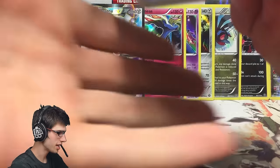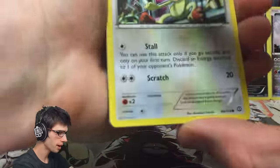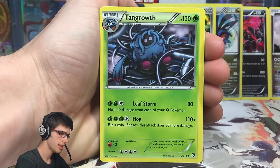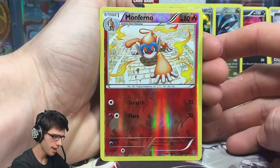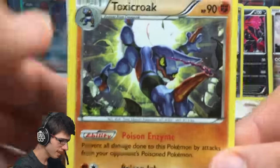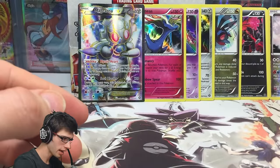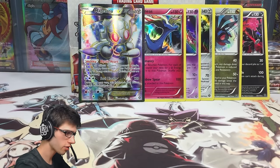The final pack of part number two — if you guys have been enjoying the Steam Siege openings on the channel, be sure to drop a like down below. We have a Meowth, a Hoppip, a Nosepass, Nidoran Male, Litleo, Tangrowth, a Hawlucha, a Lampent, a Monferno Reverse with Scratch and Flare, and the final card from part two is a Toxicroak Regular Rare. Talking about cards I probably like the least from the set art-wise, we've got Toxicroak with 90 HP, Poison Enzyme and Poison Jab. Definitely not ending on the highest of notes there — but what a part, pulling Holos for days. Let's have a quick recap.